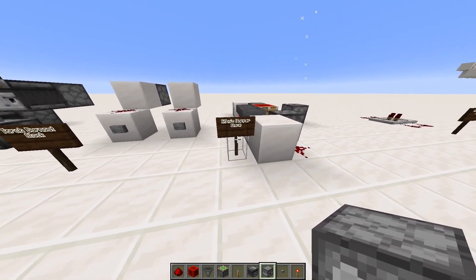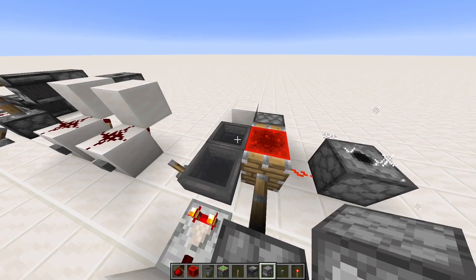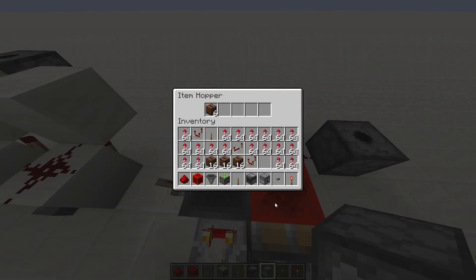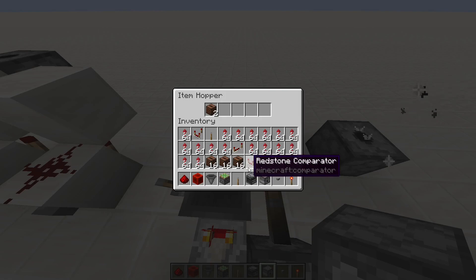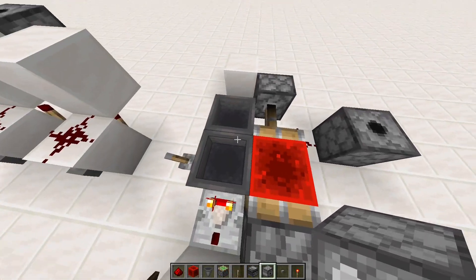The next one is Etho's hopper clock. This one is really useful for measuring longer periods of time, and depending on the amount of items you put in it, it will measure a different amount of time. This one has 16 items in it, so it's not super long, but if you put more items in, it will take longer.